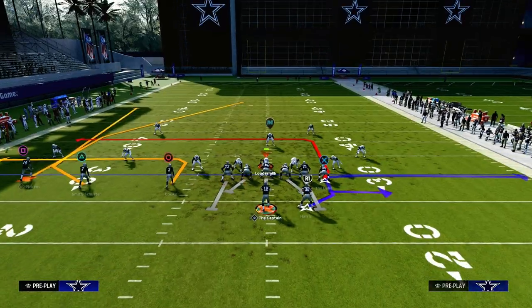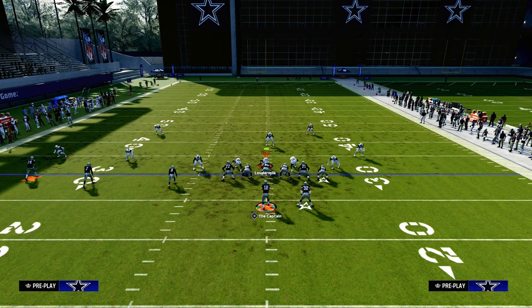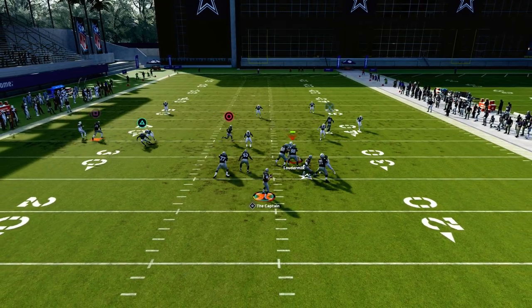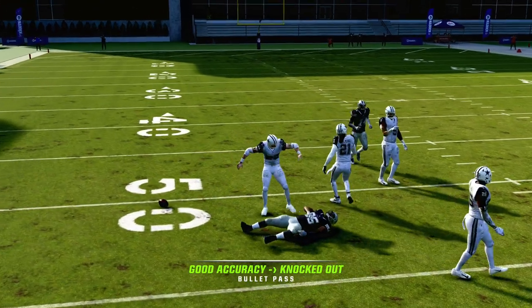If they put a guy in the middle third, you're going to be able to work your underneath game. Your tight end post is going to be wide open, you have a lot of other stuff that you can do. See how the tight end post kind of gets in that side — I got to throw that just a little bit earlier.